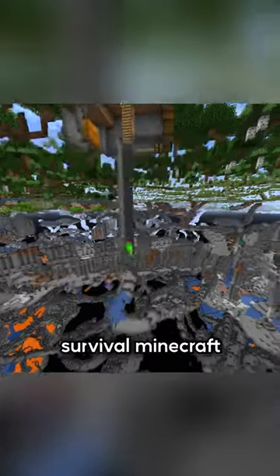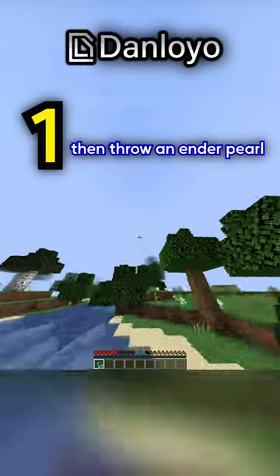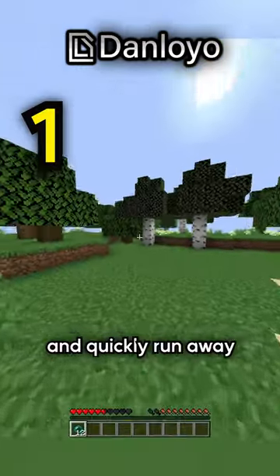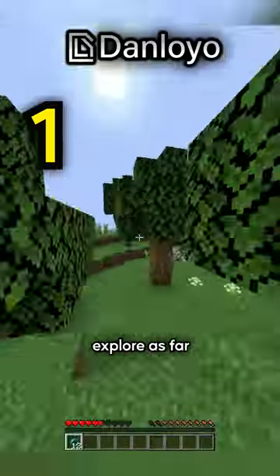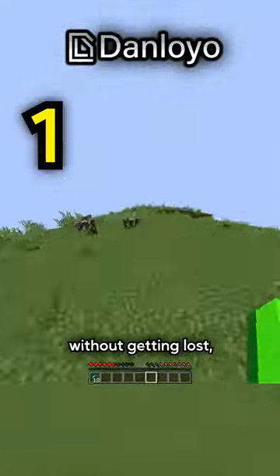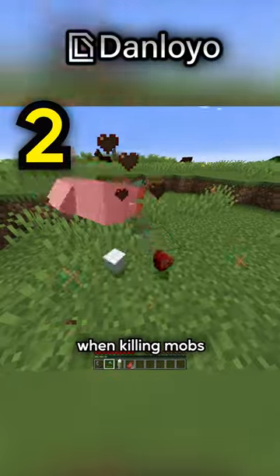5 tips that will change the way you play survival Minecraft. Turn down your render distance and your simulation distance to the lowest. Then throw an ender pearl into an unloaded chunk and quickly run away from that. This ender pearl is now in an unloaded position, which means you can now explore as far as you want without getting lost. To get back, turn up your render distance to reload the pearl's chunk. Just make sure not to throw too many.